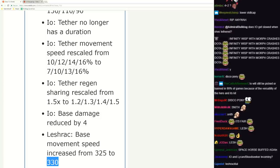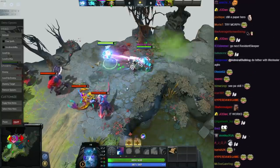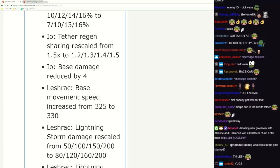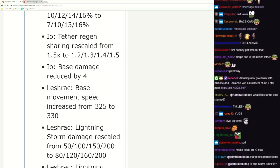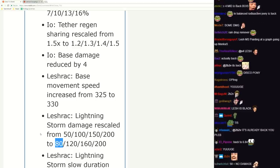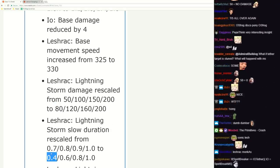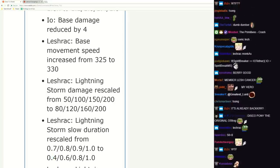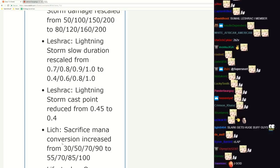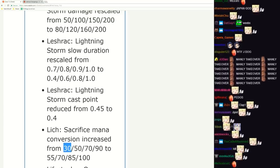Wisp fiber at 550 - what the fuck, it's permanent! That seems insane - to match the tether target speed. Leshrak Lightning rescaled - huge buff. If you ever played this spell, level one it does like no damage - now it does some damage. Leshrak Lightning Storm slow duration scales now - not very much slow at level one anymore, but overall a buff because this is good for chasing and harassing. Sacrifice mana conversion increased - this is very nice.